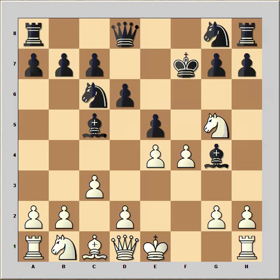But after knight to g5, it is black to move, and he didn't play king to e8. This is a critical position of the game. What would you play in this position if you had the black pieces?